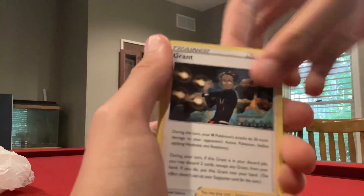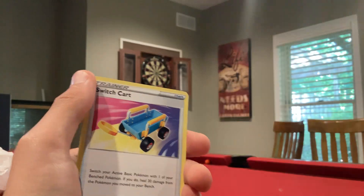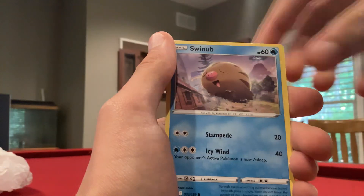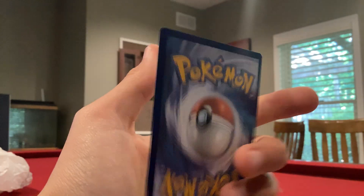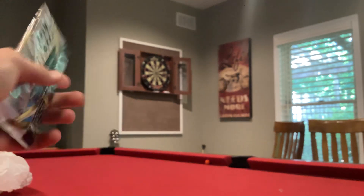Water Energy, Kirlia, Snorunt. I used to like something called Julia — I don't know, it just made me think of that. Switch Cart, Poochyena, Glameow, Yamega, Swampert, Nidokit, Stantler, and that Irida. Wow, look at how bad the centering is. The people doing their job — I don't even know how they make these cards.